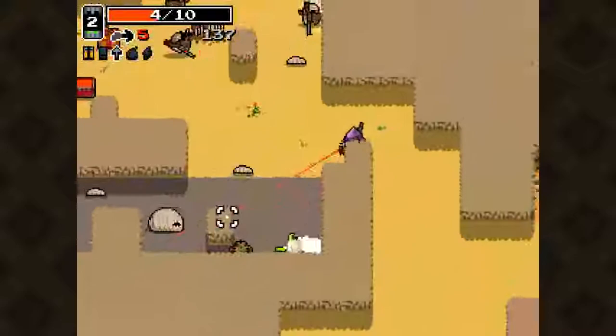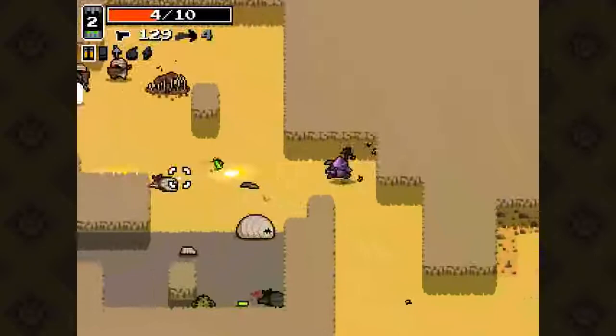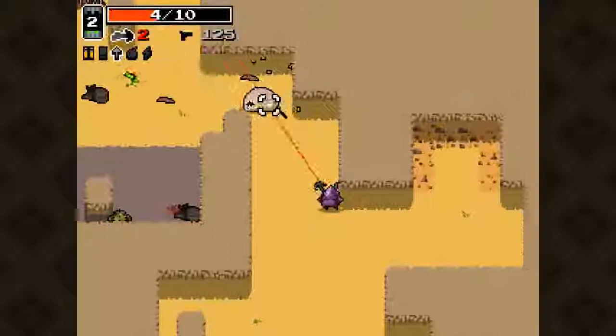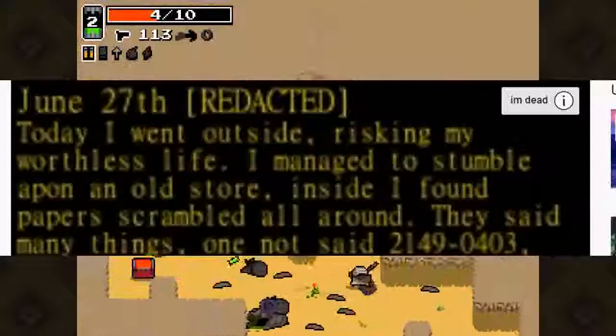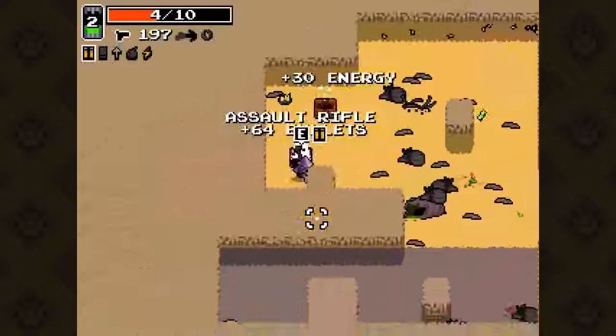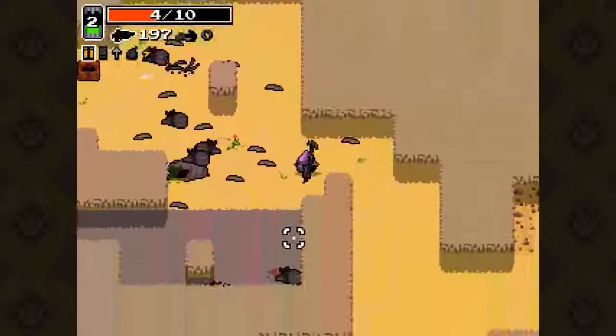You can skip a few videos. However, the video known as Notes depicts the notes of the main character talking about how they went to a store risking their life because the white figure has been set loose on humanity. There are also raiders — Fallout style, I assume — making just going outside a risk to the main character's life.